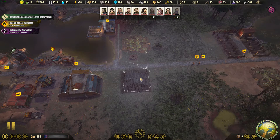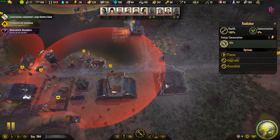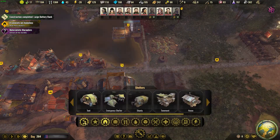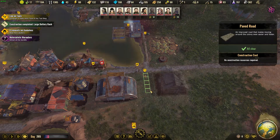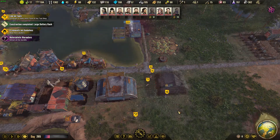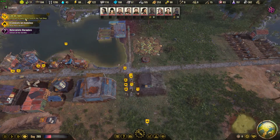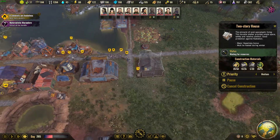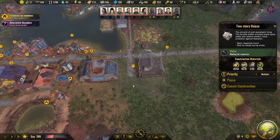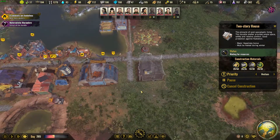I'm gonna put the two-story house right here. That's just barely in range, but we're gonna go with it for right now. Get this house built - that 30 fiber is gonna hurt a little bit on our fiber production, but that's alright. The two-story house is gonna make people happy.